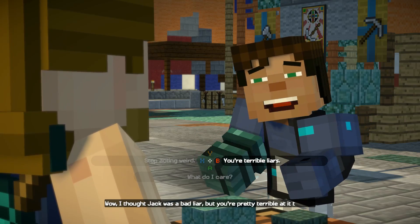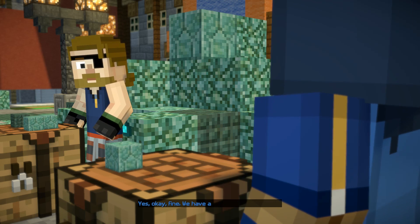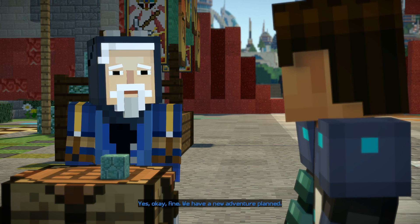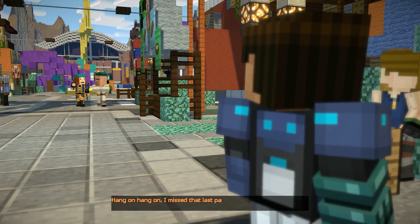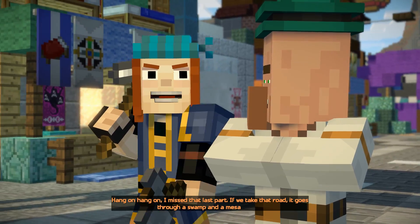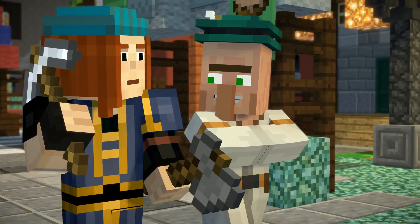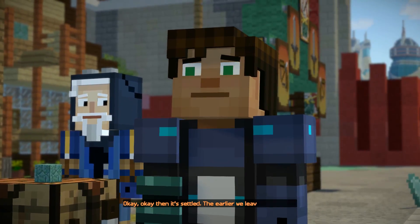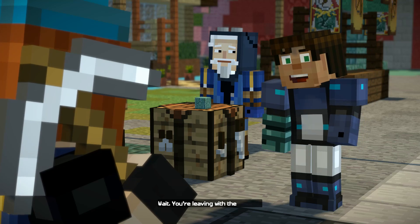You guys have such terrible eyes — this is definitely something going on, and you're pretty bad at hiding it, Voss. Okay, fine — we have a new adventure planned. Hang on, I missed that last part. If we take that road, it goes through a swamp and a mesa biome. Okay, then it's settled — the earlier we leave, the better. How can she even understand what Nurm says?